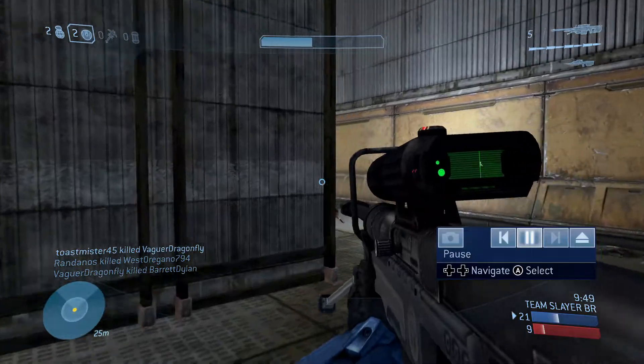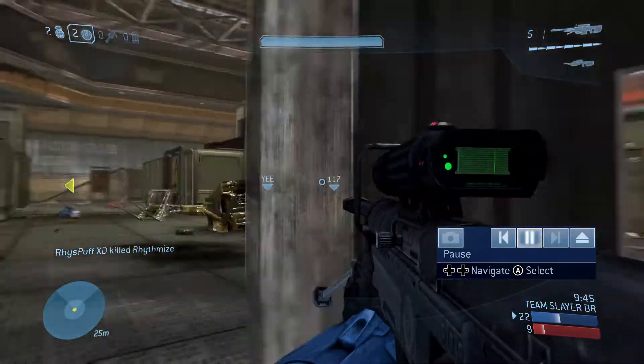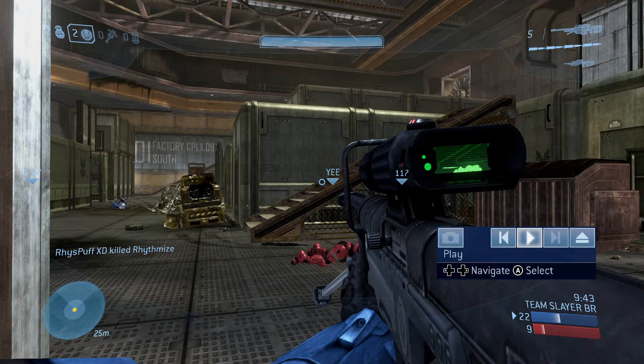I get lucky — my teammate takes the guy out, and there I am again with the sniper. I think you get the picture at this point. Foundry is a great Halo map, very simple, and it's simple to execute a winning strategy. Hope everyone enjoyed this video — till next time.